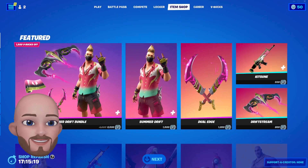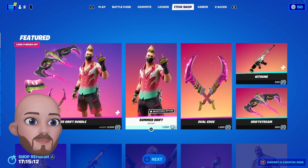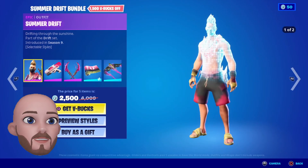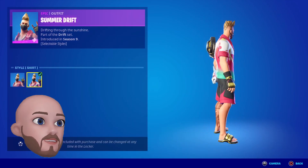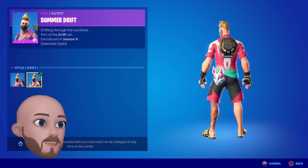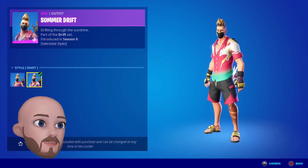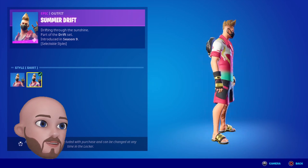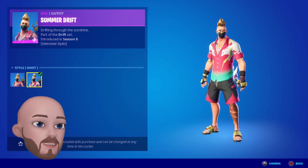The Summer Drift Bundle at 2500 — I love it! Two selectable styles: default and shirts. God, I love a bit of Drift. Not keen on the sliders slash sandals, but it is a cool skin.